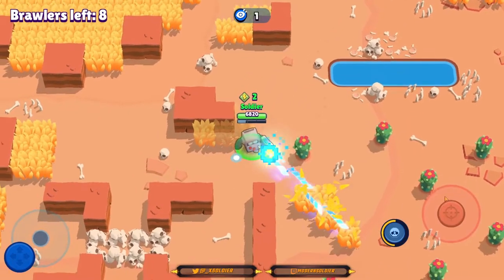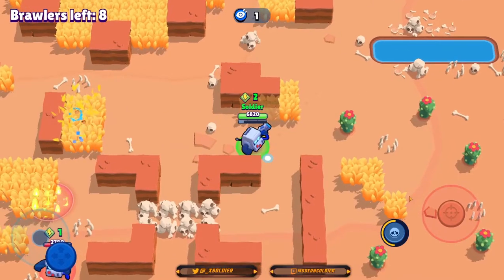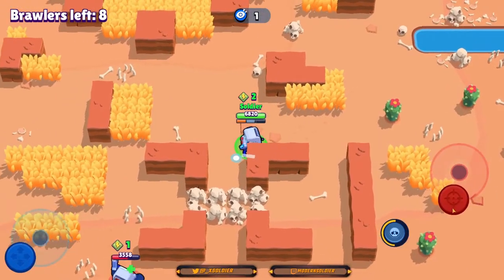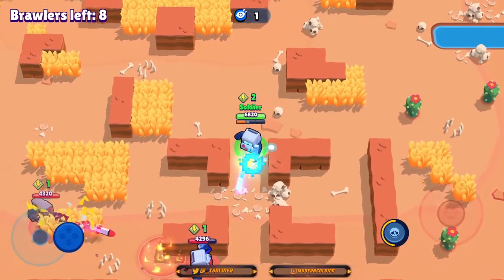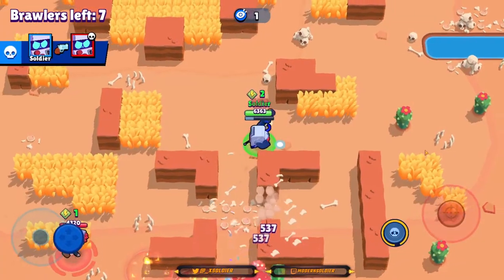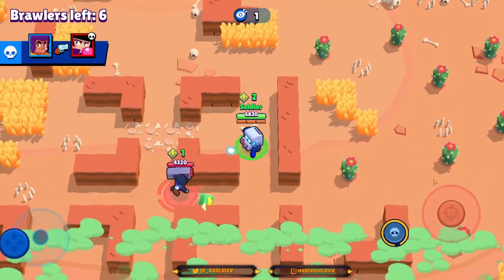Rosa was a bit close to us and she does a lot of damage, so you've got to be careful going up against her. I just didn't want to be in her range. There's an enemy 8-bit right here — I think he might have a star power. If he does we're going to be very careful, because Extra Life can surprise you. But he does not have Extra Life, so that's really good to know.